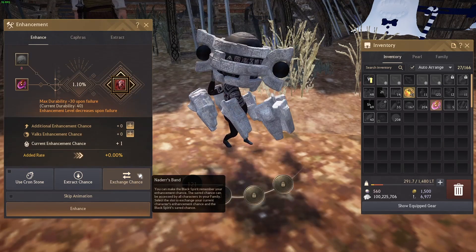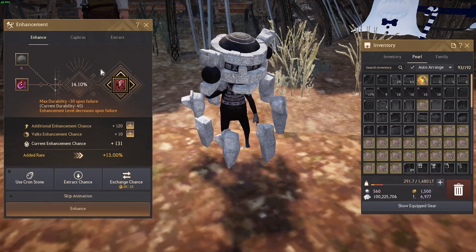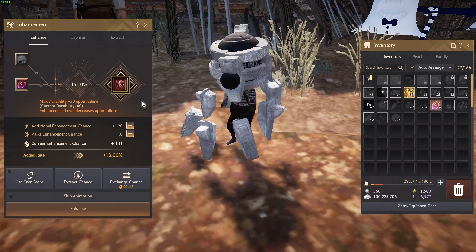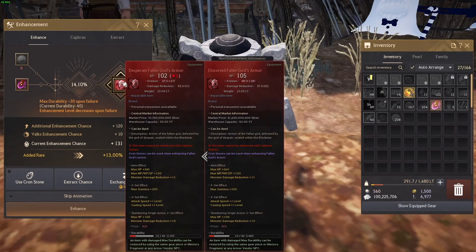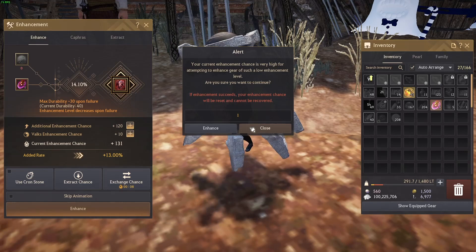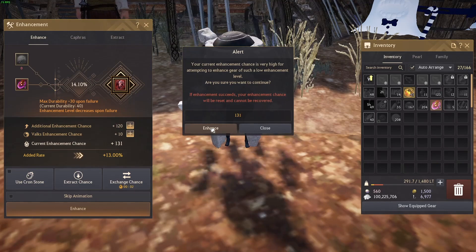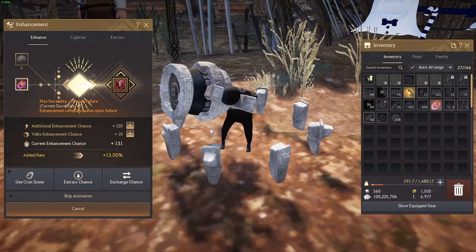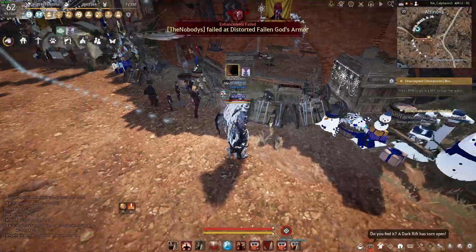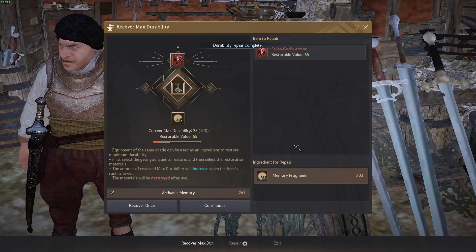Now the annoying part — we need to get it to DUO. We have to use a 120 failstack; I'll put in some Valks for that extra one percent. We have to raw tap this because Cron stones are way too expensive. I have four tries left so this will probably be the last attempt at DUO unless I get really lucky. It's going to say the enhancement chance is too high, but that's fine — you want to use it up to around 150 to 160. And it failed.